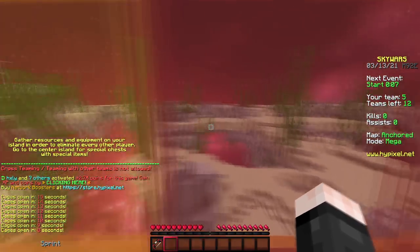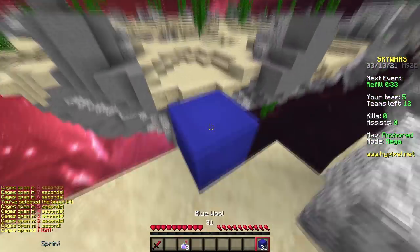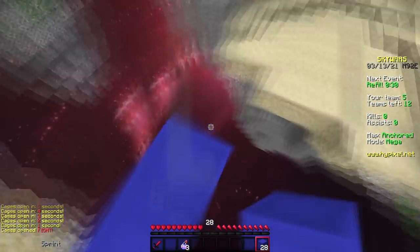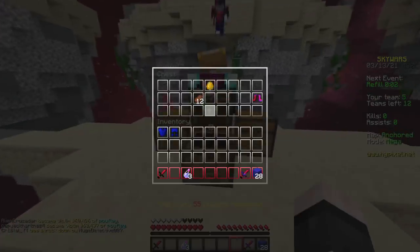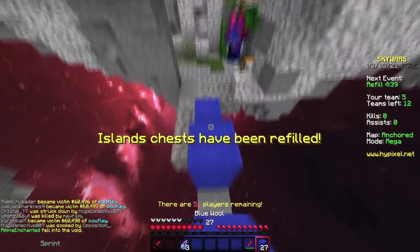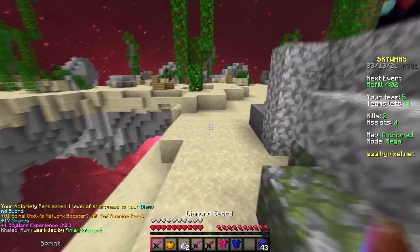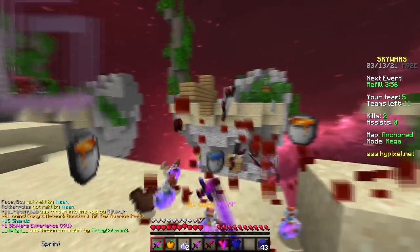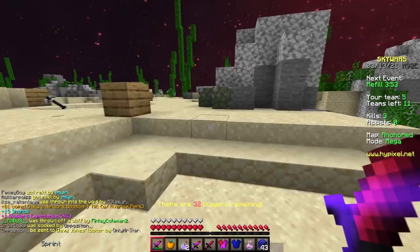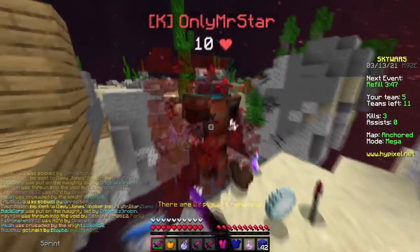I just saw that Mega Skywars was filling, so I thought I'd play some of this since this is kind of my favorite game on the server. It's a pretty fun map to play on because you can go scout and there are like 37 mid chests on this map or something. So just go to mid. In this game, there's a perk where there's a 1 in 10 chance of adding sharpness to your sword every time you get a kill — I just got it there in chat. So one level of sharpness added; my diamond sword is now sharpness 3.